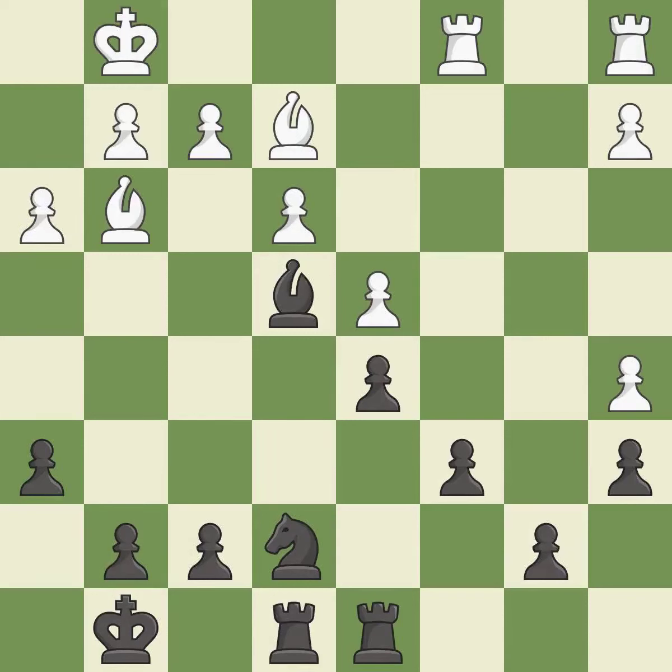White had an advantage, but now the game is close to equal — it is an inaccuracy. This allows the knight to control more squares. This threatens to double the pawns in front of the king.